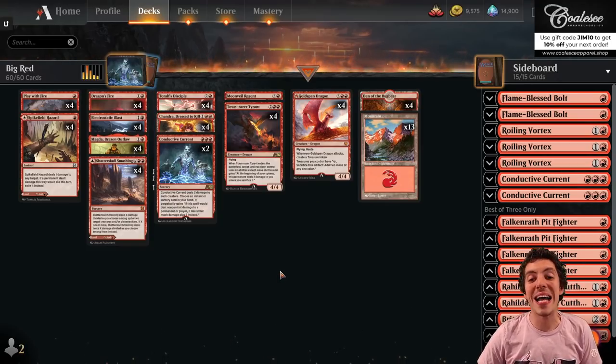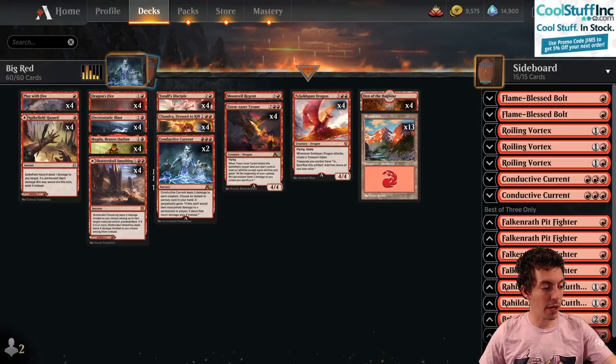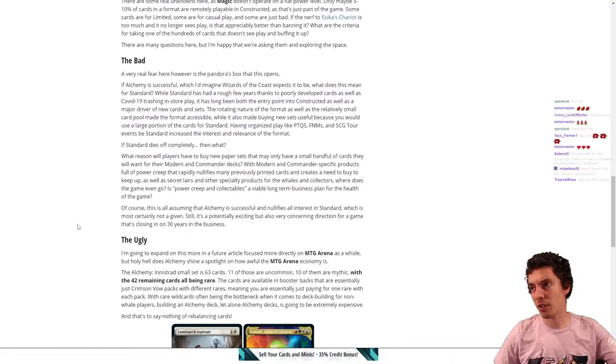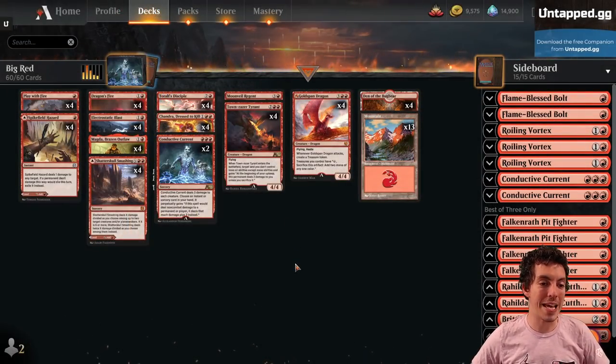What's up my friends? Welcome to 5 New Brews for MTG Alchemy, a new set and format on Arena. I wrote an article about it — it's a pretty crazy new thing with goods and bads. Articles on CoolStuffInc.com, check that out. We're brewing up 5 new brews, and this is brew number 2: Big Red.